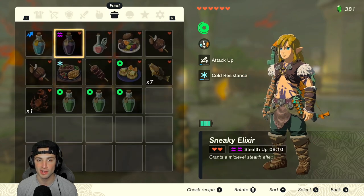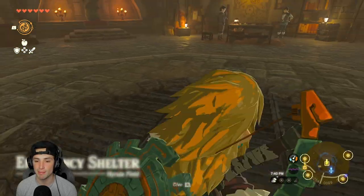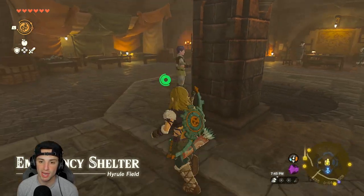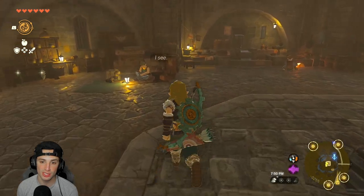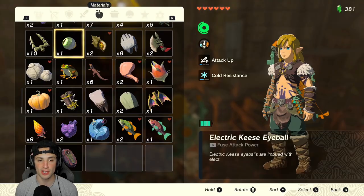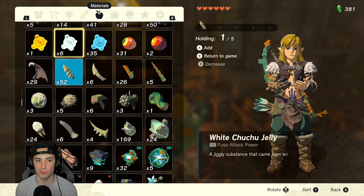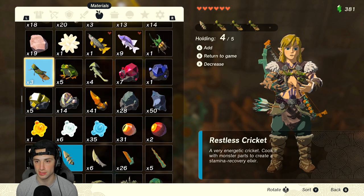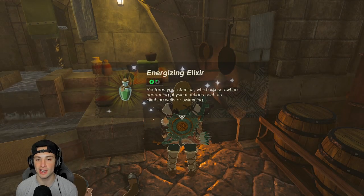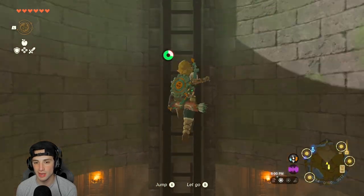For the stamina elixirs, I have them right here. What I use is three Restless Crickets and one Bokoblin Horn. To get Bokoblin Horns you just fight Bokoblins. Cook those together — bada bing bada boom — and you get an Energizing Elixir. You can actually use that in the air when your glider stamina is running low to recharge it and glide a little bit farther.